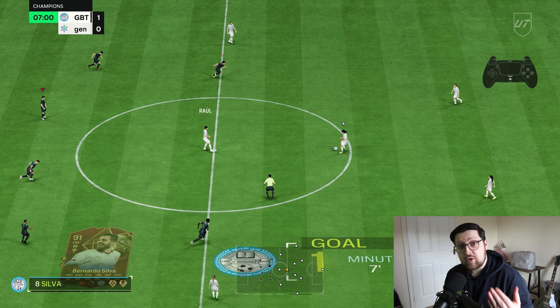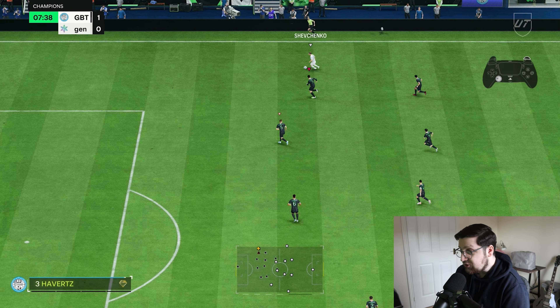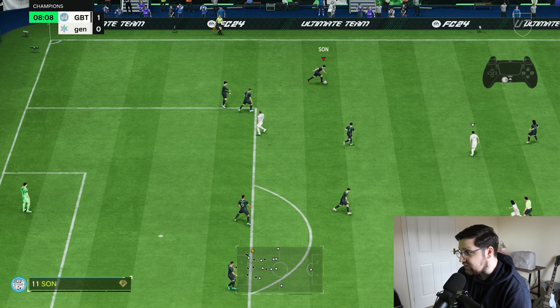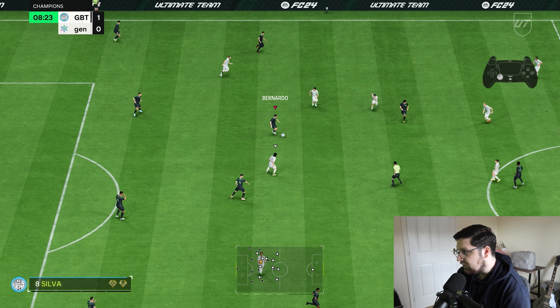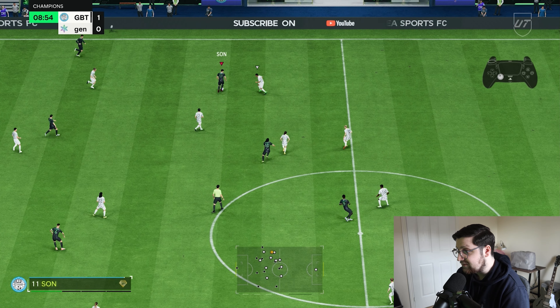Even though the centre mids are on stay back while attacking, as you can see there they still get involved — they sit around the edge of the box. I prefer them to sit around the edge of the box rather than fully commit into it. It's nice to have those passing options on the edges to cut it back to and then work shooting angles or driven passes into the centre.